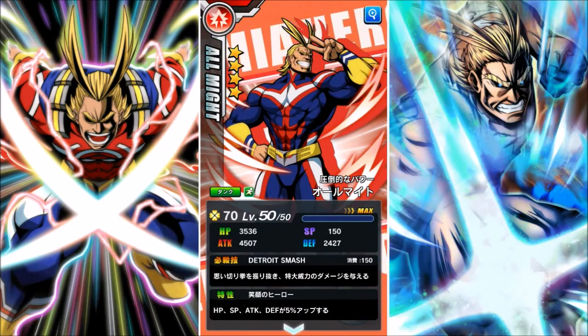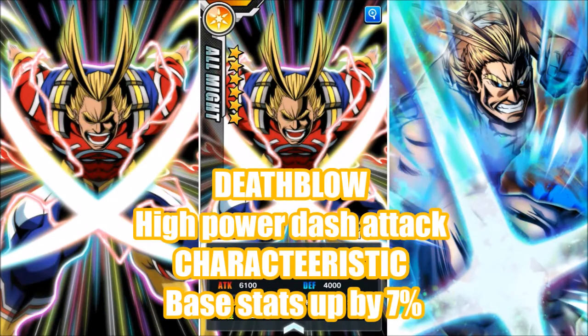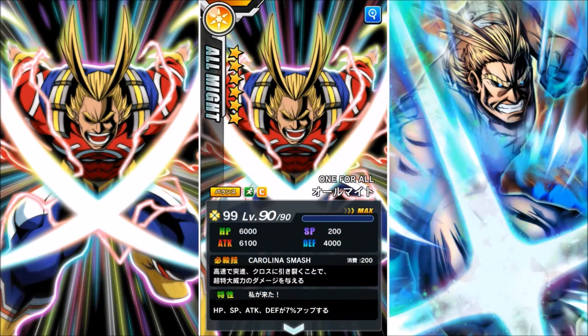Anyway, his characteristic is HP, SP, and attack — all things up by 5%. Next, we have the Six-Star All Might. This guy is crazy strong: 6,000 health and attack, absolutely amazing.